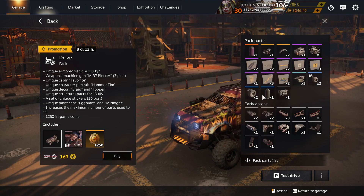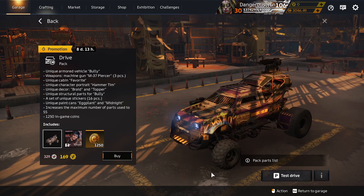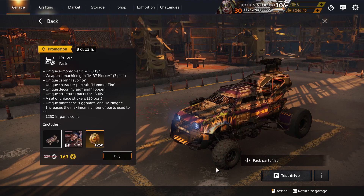Pierce is craftable. Midnight Paint is in lots of packs. Some prestige parts. And that's what you get — 369 Cross Crowns.